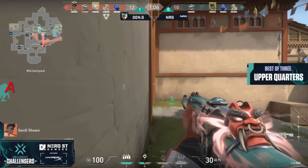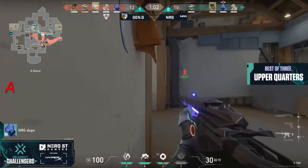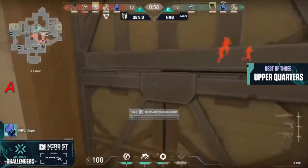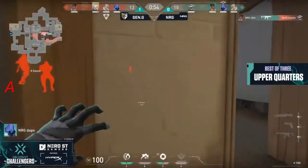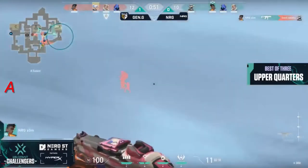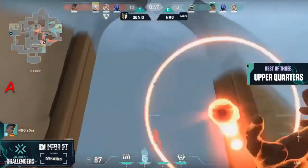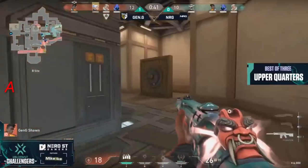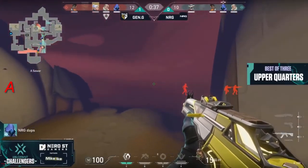Five on four now. Gen.G on match point essentially. Daps used From the Shadows, got back towards C in that back corner, then canceled it out. Could have had a chance to get behind things, but SOM with the Stinger is able to get one. They're going to use the run-it-back. He tries to get some more space — members of Gen.G just having to back up. Nothing quite gathered yet. The spike hasn't made its way onto A yet either.